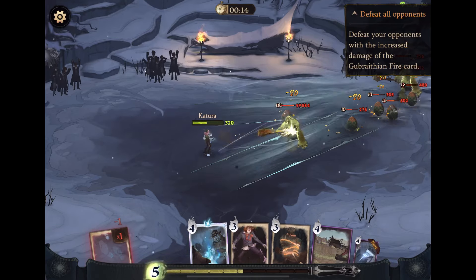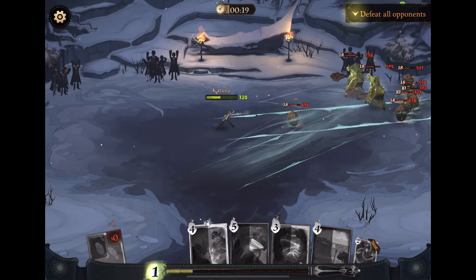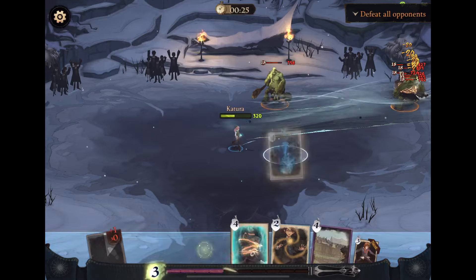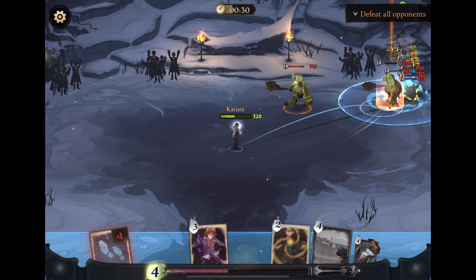Really the goal is: get them all together, keep the trolls away from you, and hit them with Gubraithian Fire. Make sure none of the eggs can hatch — that's why you want them all together so you can Incarcerate them and hit them with that fire. It takes a little bit of time, but once you get the hang of it you'll be able to get it.